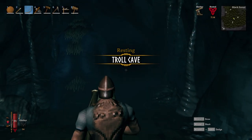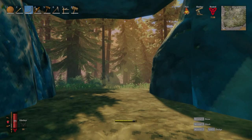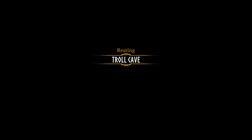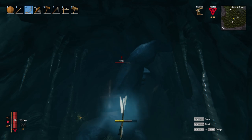All you need to do is have a bow. For this I just use the crude bow, which I mentioned in my last video has all the strength of a quadriplegic sloth, but for this method even that is good enough. You are able to fully charge your bow shot before you enter the cave, then as you enter just line up your shot and shoot the troll. This should also give you the stealth bonus, which gives you even more damage.